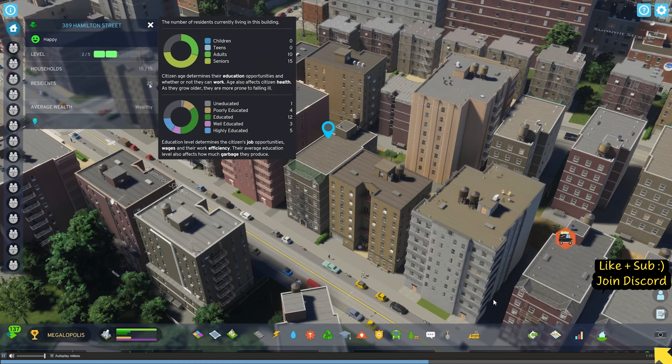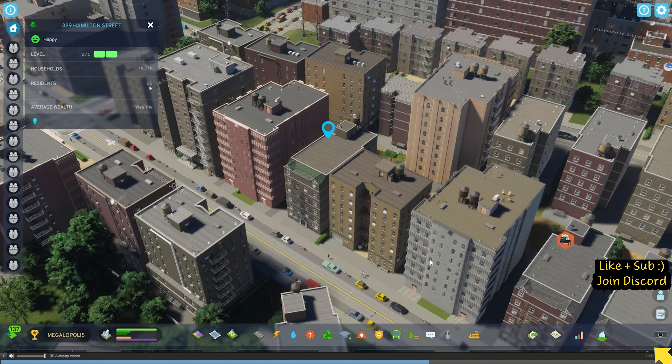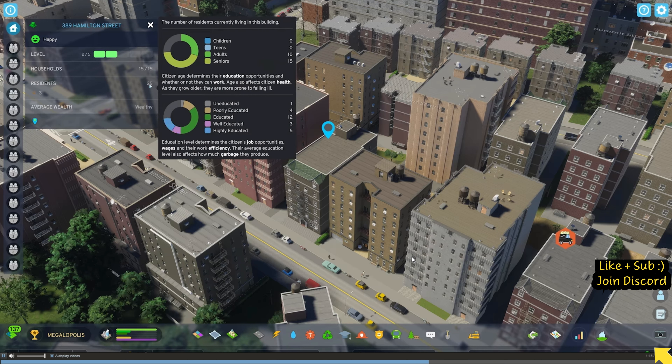We've got a happiness level, the number of households, residents, and average wealth shown as 'wealthy', so you obviously have to influence all of that. There's more detail about specific buildings too - for example, there are a lot of older people living in this one, which could indicate many things depending on what's going on. The education level is visible as well.